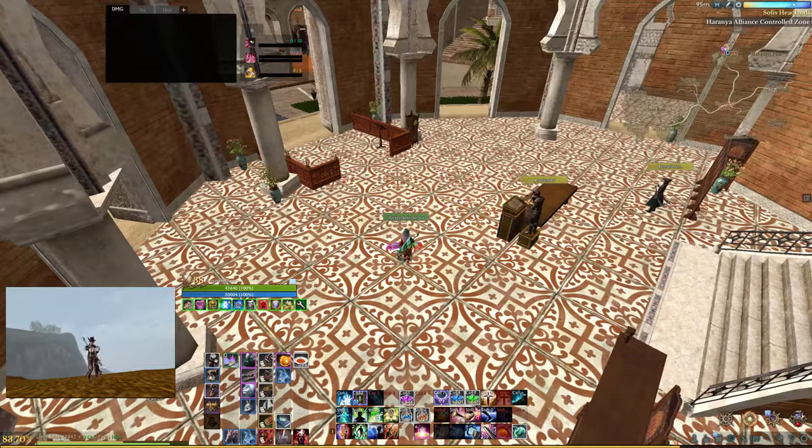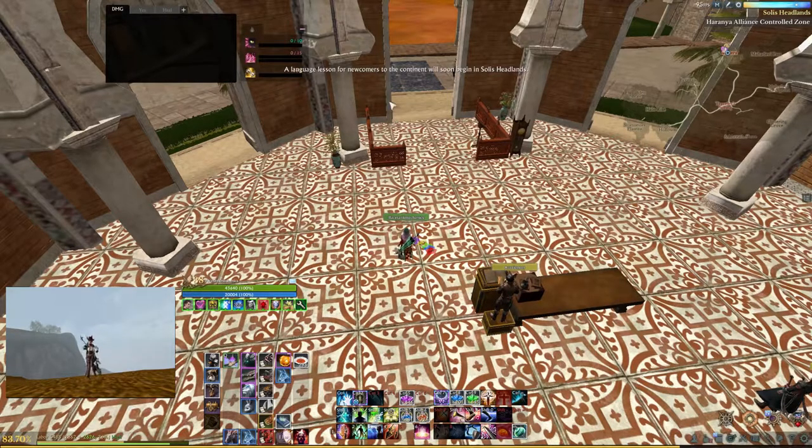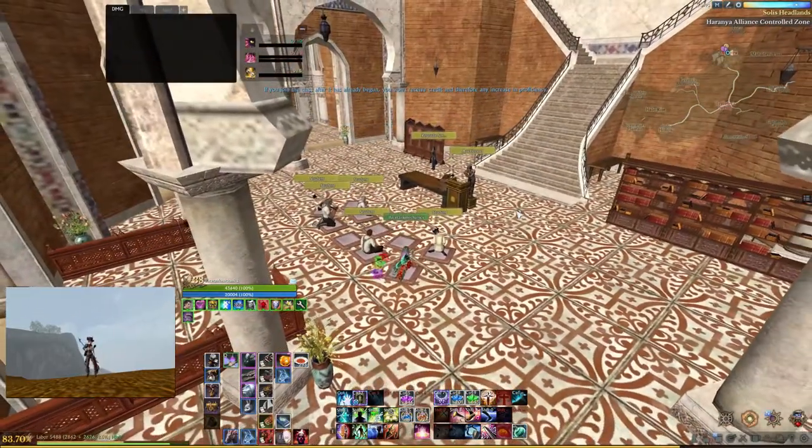This is where the cushions will spawn, and when they do spawn you'll be pressing F to sit on them. They won't spawn until 1700 in-game time, and every day at 1700 the tutor will spawn. You can see this text pop up saying that the tutor lesson will begin soon, and then you can sit down on the cushions.